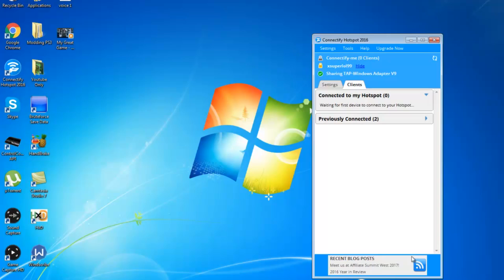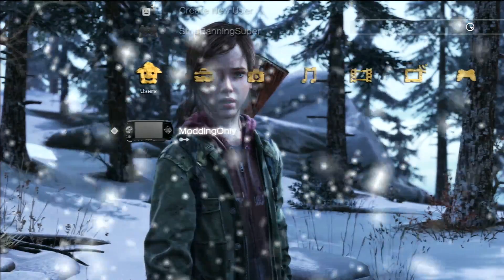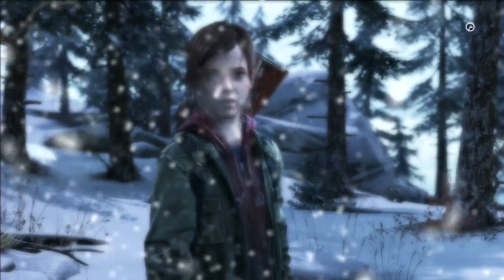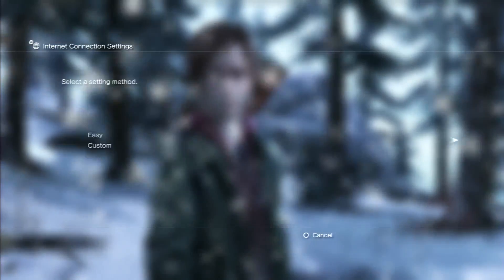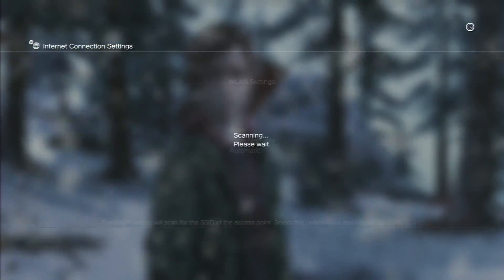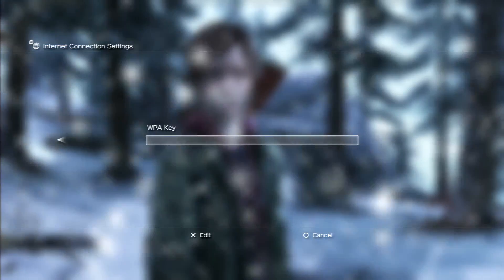Wait until it says it's running. Once that happens, let's go back onto the PS3. On the PS3, scroll over to Settings, Network Settings, Internet Connection Settings, hit Custom, Wireless, and Scan. You should see Connectify — click on that.